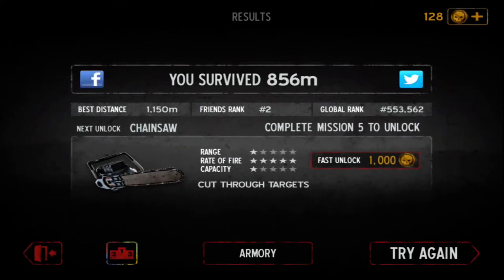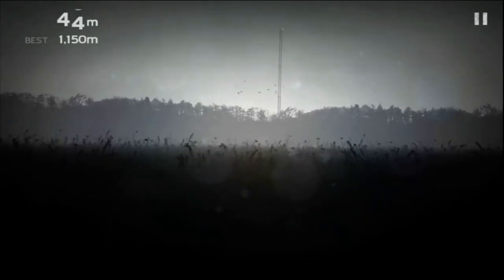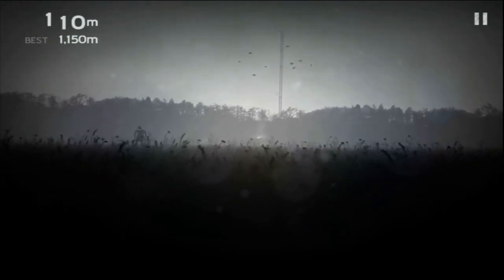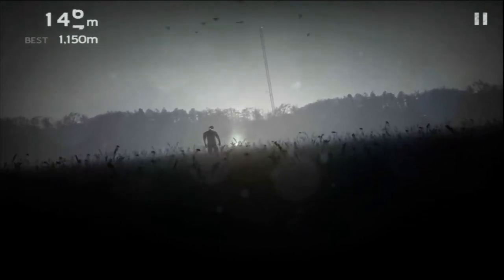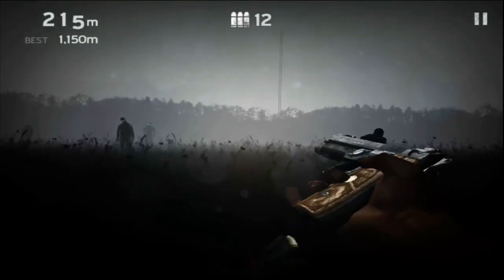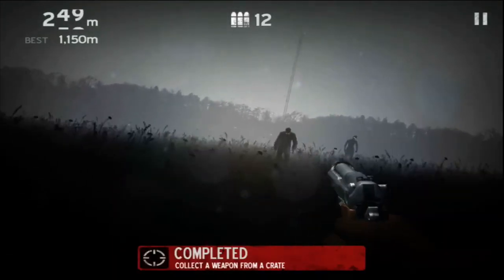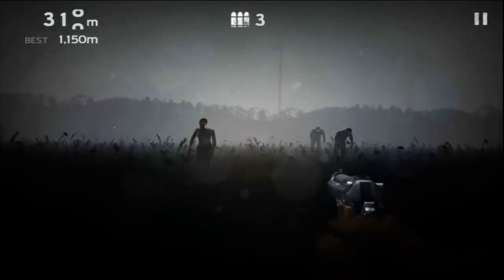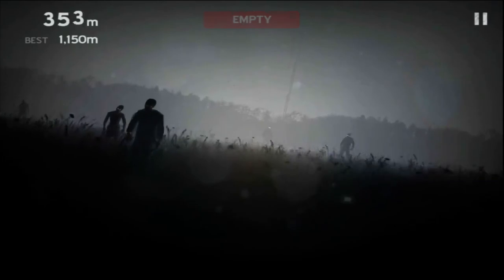There's a chainsaw you can unlock if you get enough coins. You try to get as far as you can in the level — your distance shows up in the upper left hand corner. Here's a gun I just picked up, and as you can see I'm shooting it and killing any zombies in my path. I think being able to use the weapons is one of the better features.